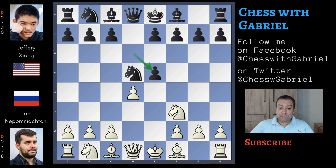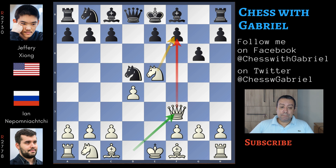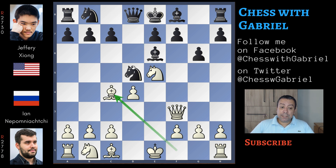Now d captures on e5, and white recaptures with the knight. Here comes g6 - the idea is clear, to develop the dark-square bishop in fianchetto. And now the first inaccuracy: queen to f3, threatening checkmate in one on f7, but this move is rushed because it's too simple for black to defend the position. In fact, here comes bishop to e6, developing and protecting f7. Now bishop to c4, attacking the knight, but the knight is already well protected, and black can develop the bishop in fianchetto.